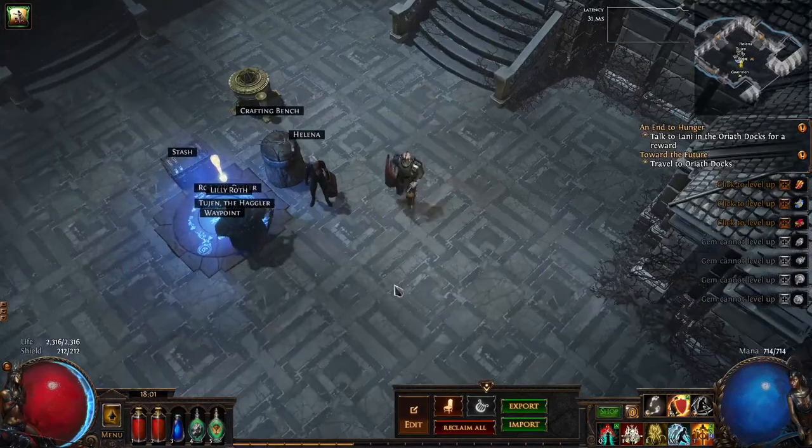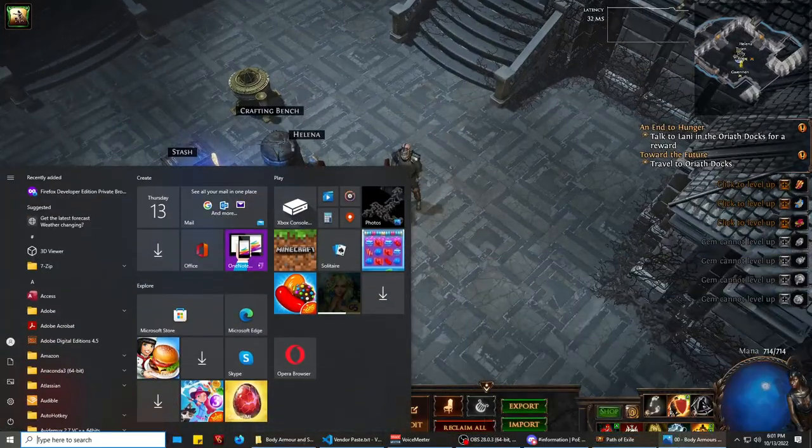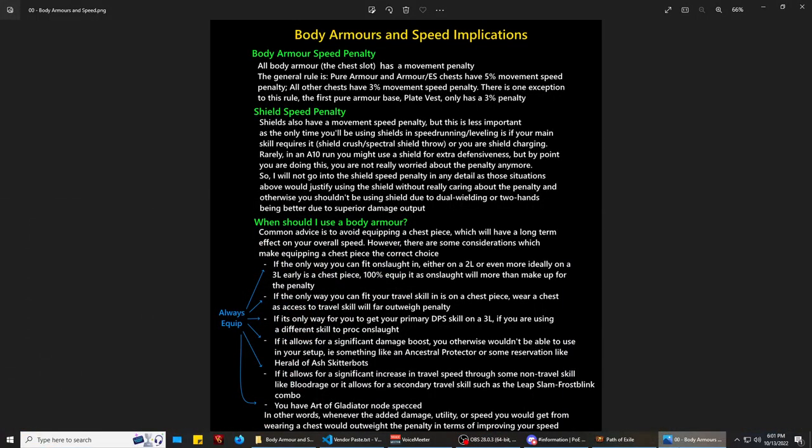This comes up a lot in speed running, where the consideration is: I want to go fast, how do I go fast? Should I wear a body armor or not? The general rule of thumb is you want to avoid wearing a body armor if you can, to avoid the penalty.